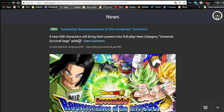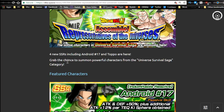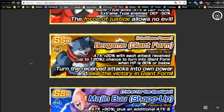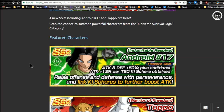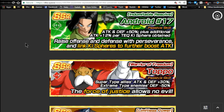Now moving over to the Global Side Summons. Assemble Representatives of the Universes runs for another week. I did a full review on this — it'll come out tomorrow. This banner has a lot of really good units, but the problem is none of them have really good linking buddies. I like 17 and Boo the most. Topo is a really good support unit: Super-type Allies Attack and Defense plus 30%, and Extreme-type Enemies Defense minus 50%. I don't think you should pull on this banner unless it's a guaranteed SSR, and I didn't see anything about this being one.